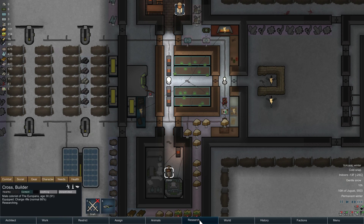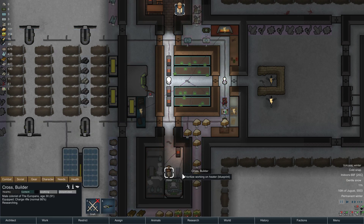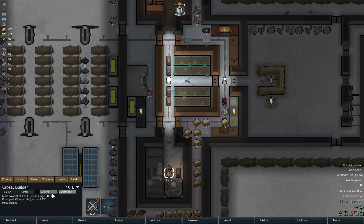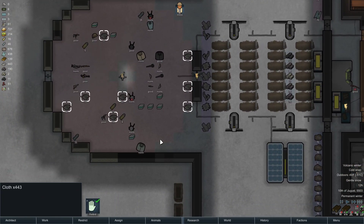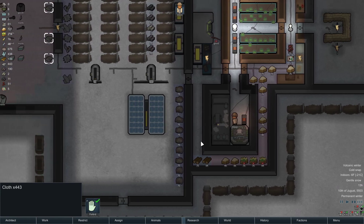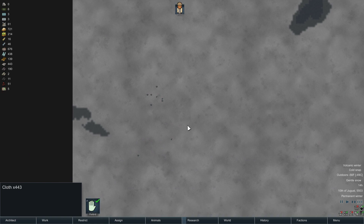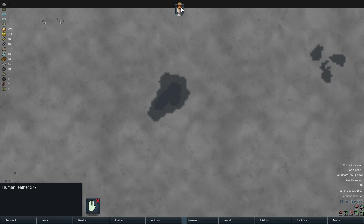So I'm going to go ahead and start research here. It's really dark — let me try to reinstall this heater right next to cross for a little bit of light. The first research I'm doing is carpet making, because I have all of this cloth here — I have 440 of it. That will allow me to carpet up a pretty decent chunk of the base for the purpose of keeping dirt out and making the rooms nicer. Combat supplier — sometimes combat suppliers have clothing, sometimes not.